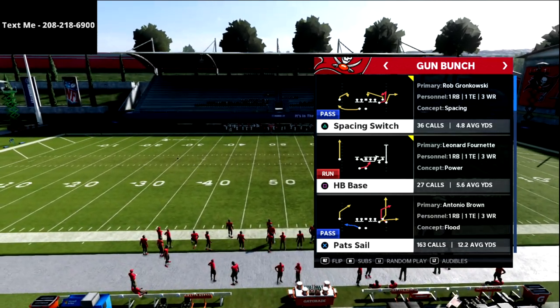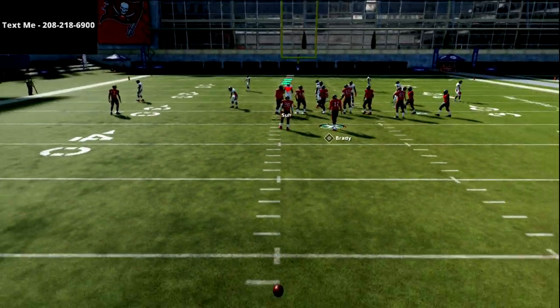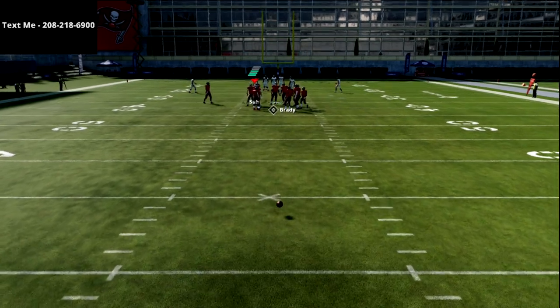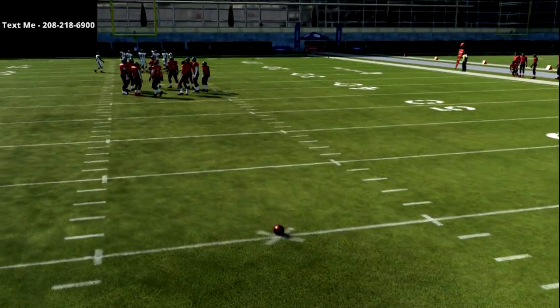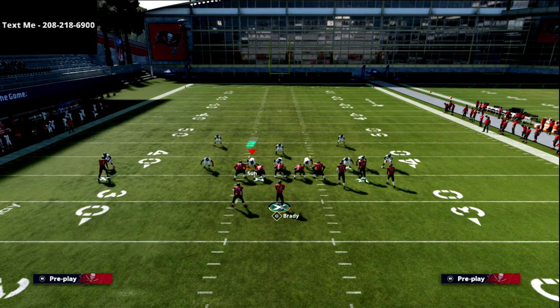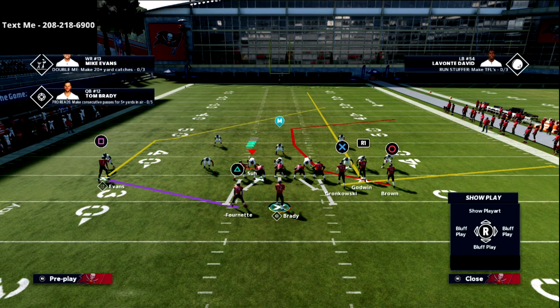We're going to do a deep dive on this route. The first thing to understand is it plays and runs a little differently depending on where you are on the field. For example, if you're in the middle of the field — say you fair caught the ball and came out to the 25-yard line — the Pat Sale route is probably the best route in the game from that position.